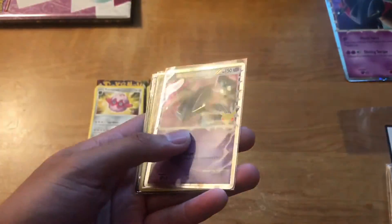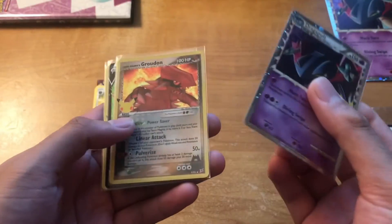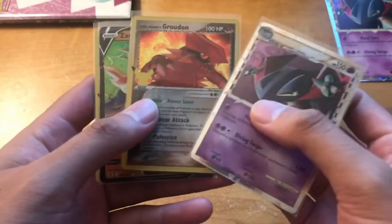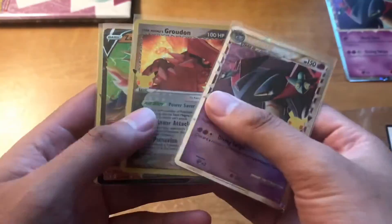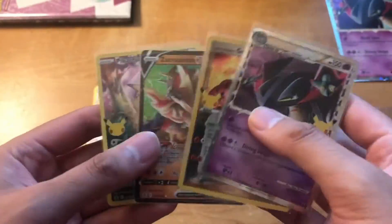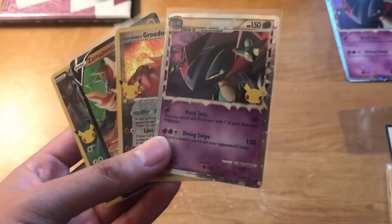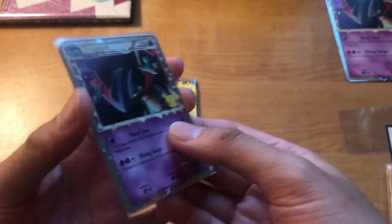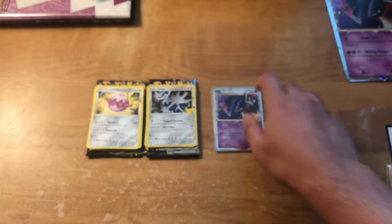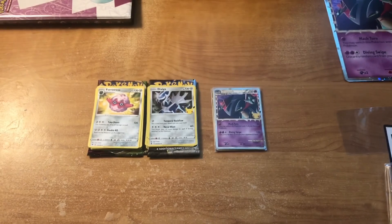Alrighty guys, here's the recap of my pulls: Dragapult Prime from the box, Team Magma's Groudon, Zamazenta V, and the Full Art Pikachu. Not too bad considering there's only two Celebrations packs in this box. If you guys enjoy the content, please drop a like, comment, and consider subscribing. I'll see you guys on the next one.